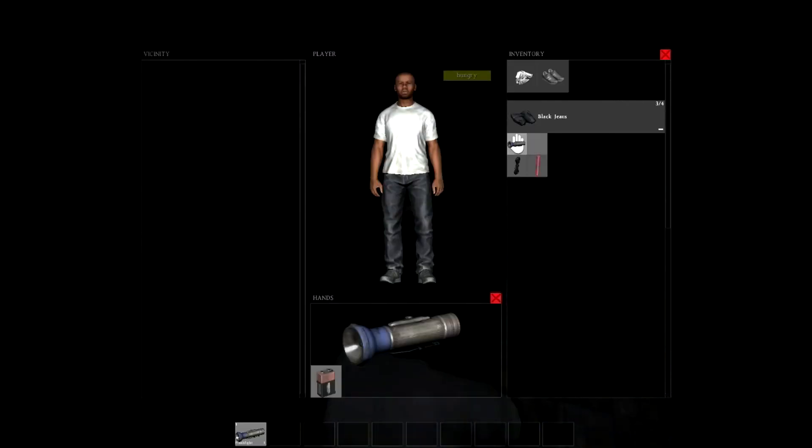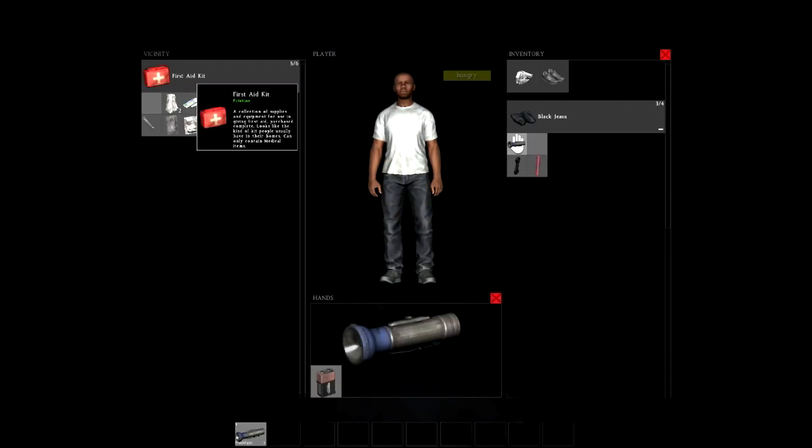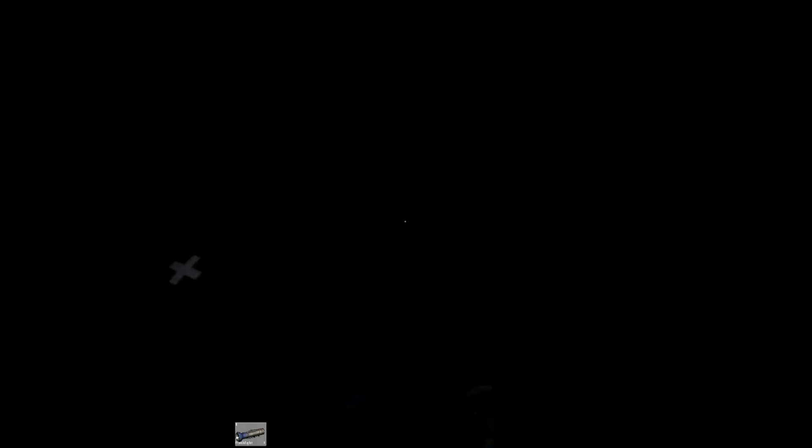It's getting dark — I hate when it's getting dark. It took me a while to get on the experimental server so I'm going to stay on it. You can always use first aid kits... oh it's already been used. Or there's someone dead here. Let me turn my flashlight on.